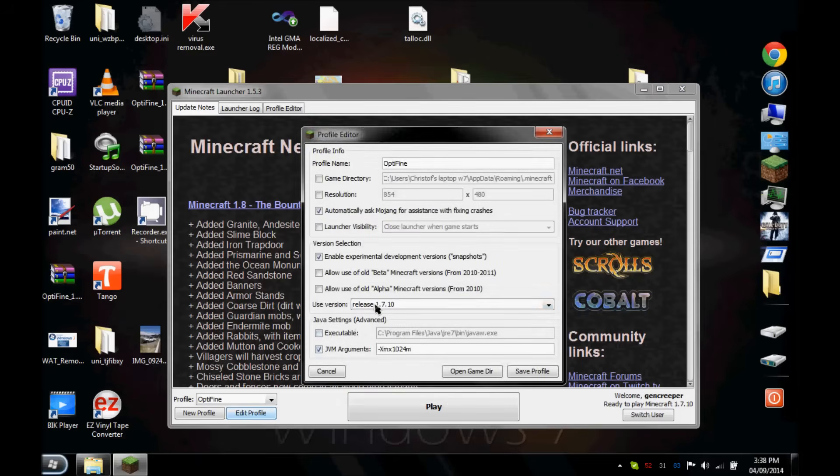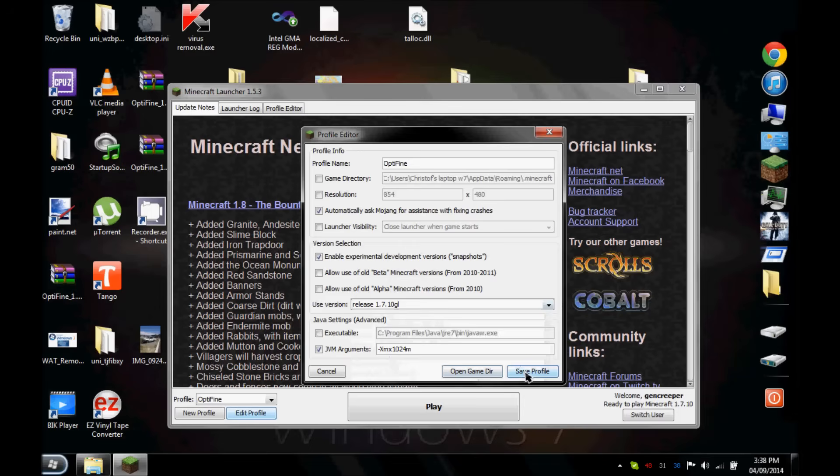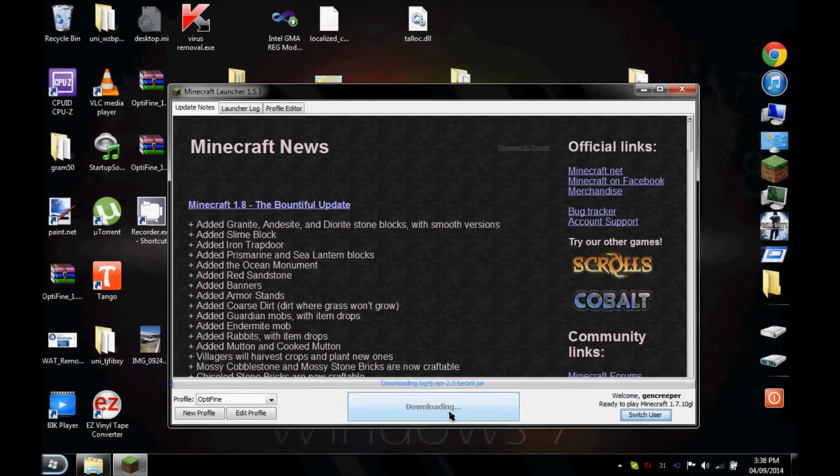You're going to want to edit your profile in the launcher and change your version — you should be able to scroll down and just see it. Just save your profile and hit play.